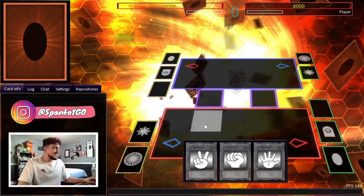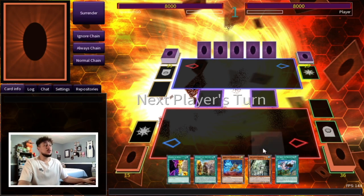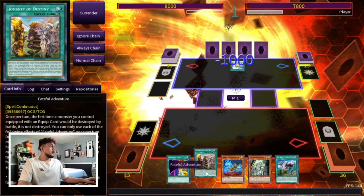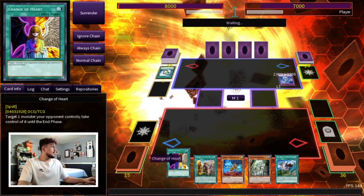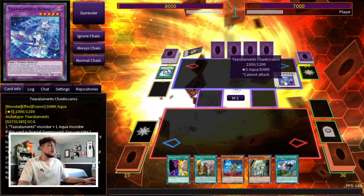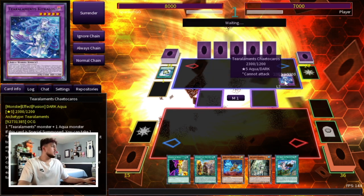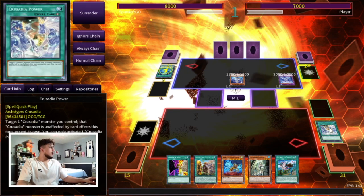Let's get into our first duel. Doesn't matter that we lost — we want to go second regardless. This hand actually looks kind of not that great; we don't even have much — we have our fateful plus our Draco Back, which kind of sucks. We have the Change of Heart though. Oh, we're going into Tier Elements! This is a new deck just coming out in Power of the Elements, potentially competitive and potentially meta.